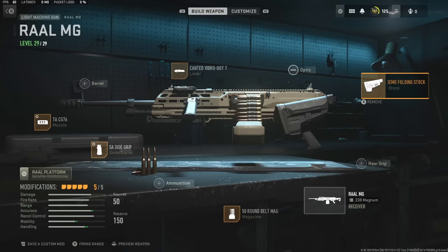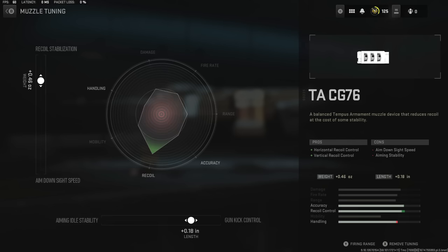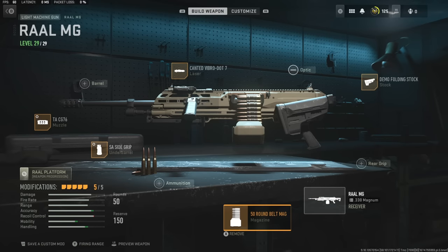Here's the setup I ended up rocking: we got the demo folding stock, the canted laser, the TACG76 muzzle — you guys can pause the video and get that tune right there. Then I have the SA side grip, and here's my tune for that as well. And also the 50 round belt mag. Overall, this setup is gonna be really fast for mobility. It kills super quick — it's like a two-shot kill. It's actually kind of ridiculous, and it just really reminded me of using the chainsaw from back in Call of Duty Ghosts.